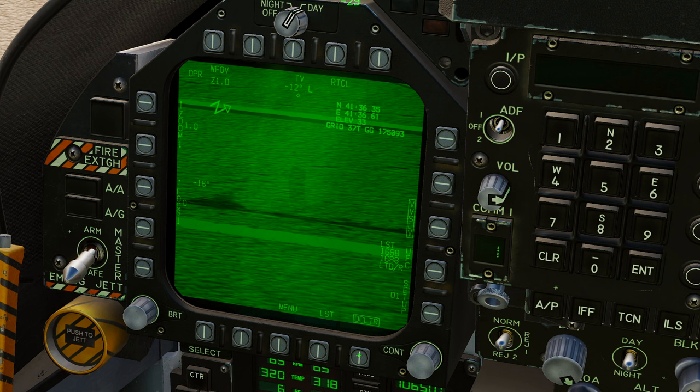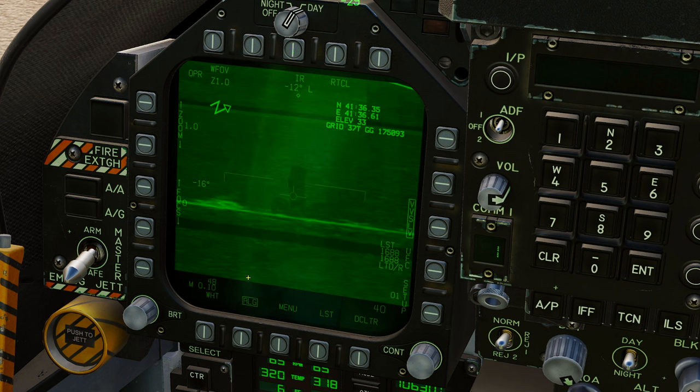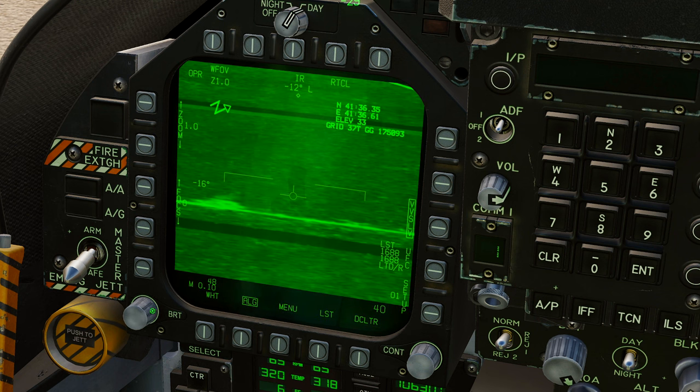In setup you can change coordinate display: lat/long only, MGRS only, or no coordinates to declutter. Declutter removes the bottom bar showing altitude and airspeed. LST goes back to laser search track, menu goes back to the tack page. Focus you won't normally need to adjust - the pod is smart and stays focused. Zoom goes from zoom 1 to zoom 2 in IR. You can adjust automatic light gain, but mostly just adjust brightness and contrast on the display itself.